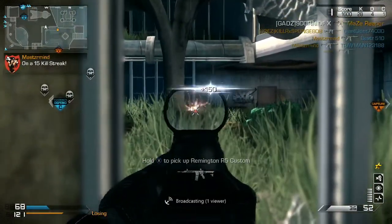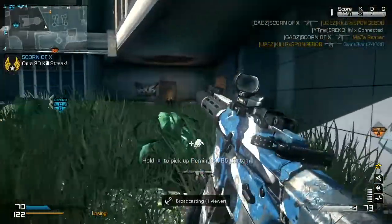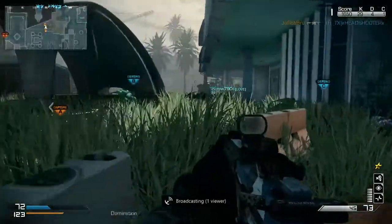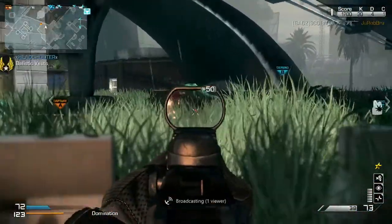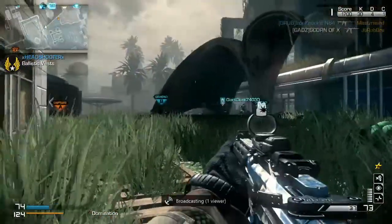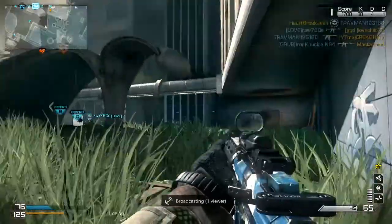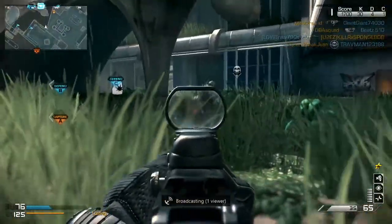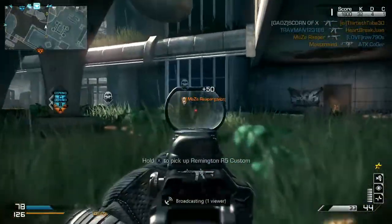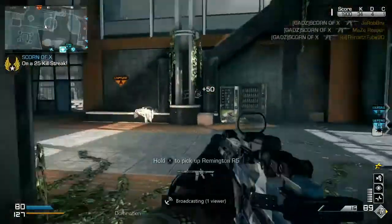I'm going to go over to where he was, because these guys like to jump out of this window. I'm just going to sit in the corner and wait for them to jump out blindly — they're not looking behind them. As you can see they jump out blindly: there goes another kill, a double kill, a triple, and then I get my chem strike.